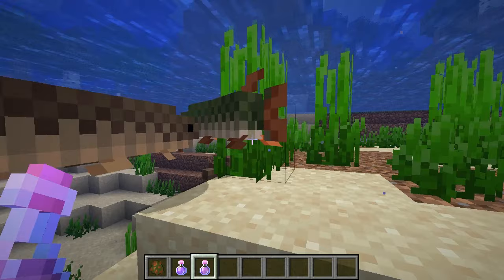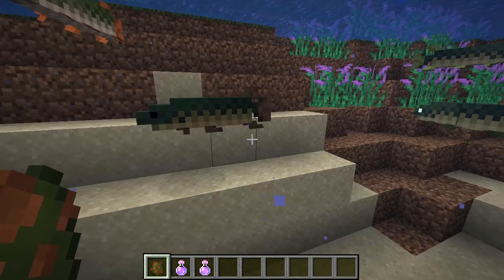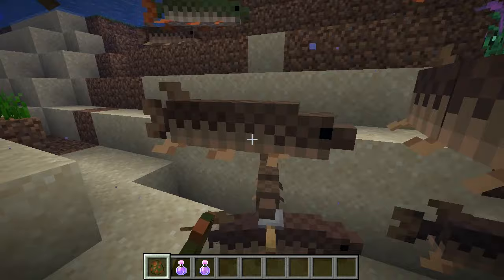So with the pikes, they come in a range of different colors. They also have the fox behavior. Let's see if we can find one. They should be able to spawn with items in their mouths. Maybe a biome issue, actually.